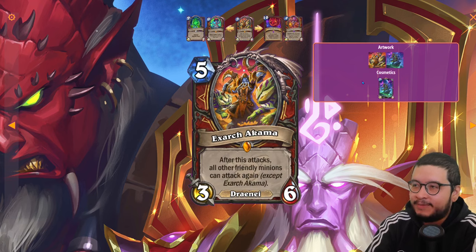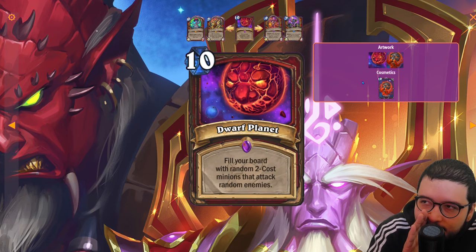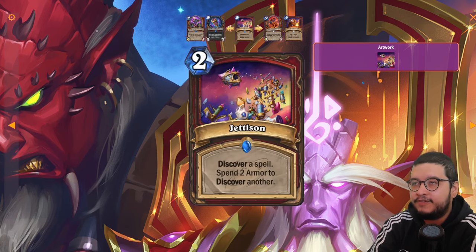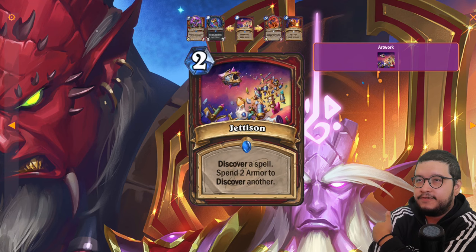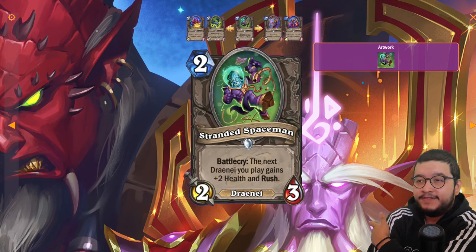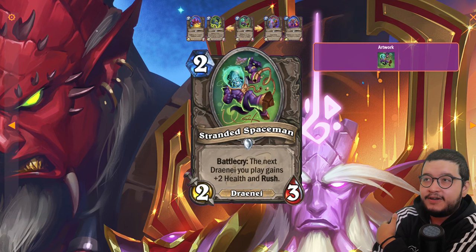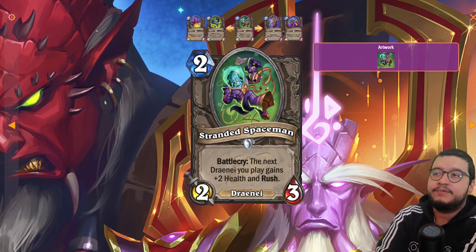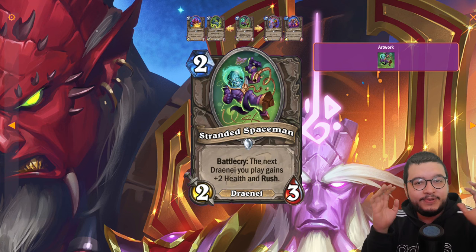Overall this Warrior package looks incredible. Xar'at Akama seems like a huge problem, Stalwart Avenger is crazy, Expedition Sergeant is really strong, and Crystalline Greatsword and Jettison both look great. The neutral enabler Stranded Spaceman — which gives the next Draenei you play +2 health and Rush — is going to be a huge enabler for this deck since so many Warrior cards depend on attacking immediately. Draenei Warrior is going to be a big problem.